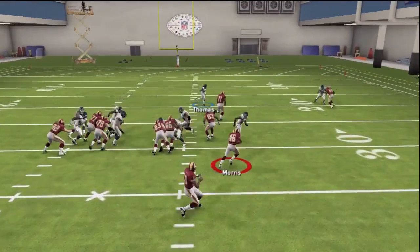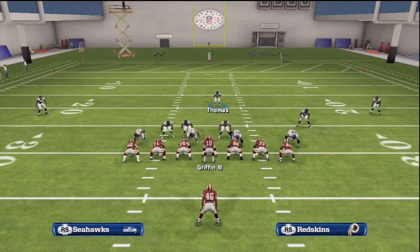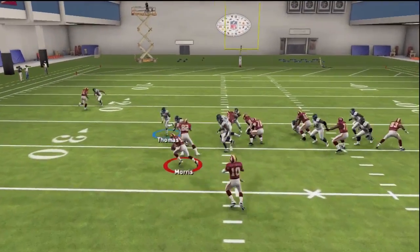If your opponent runs, it's very important to contain the outside with your safety and force the running back to cut inside. This will give you a chance to make a nice user play or have the CPU stuff him up the middle.